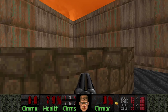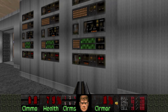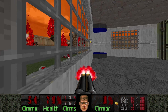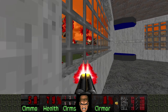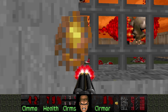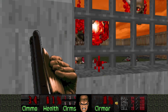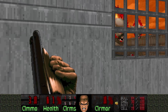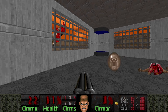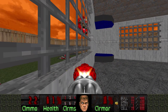Once you grab the yellow key, pain elementals will emerge. Oh shit, they opened the doors. Well, just like the Arachnotrons, I'll camp behind the bars and kill them like this. Ideally, I want the pain elementals to not try to attack me, or they keep spawning these lost souls. And the remaining lost souls I'll just deal with the chaingun.